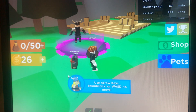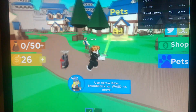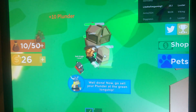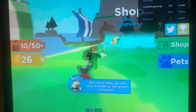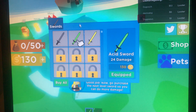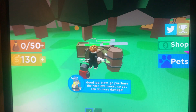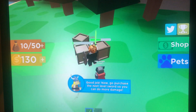Is there a way to go on to the next thing? Maybe if I get my sword out. You can — now go pillage, destroying some crates. Well done, now go sell your plunder at the green longship. Cool. Now to purchase the next level sword — okay, so I guess I'll need 180 then.